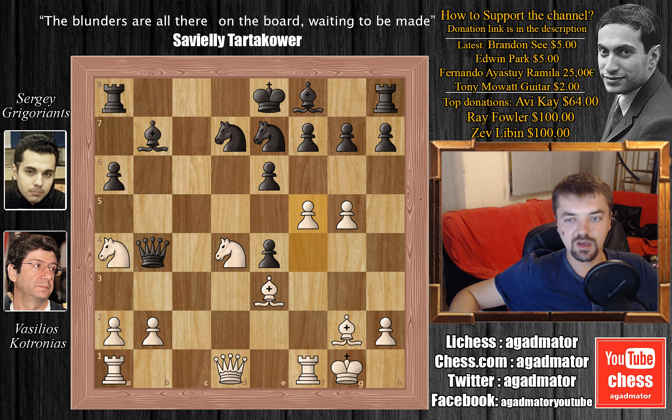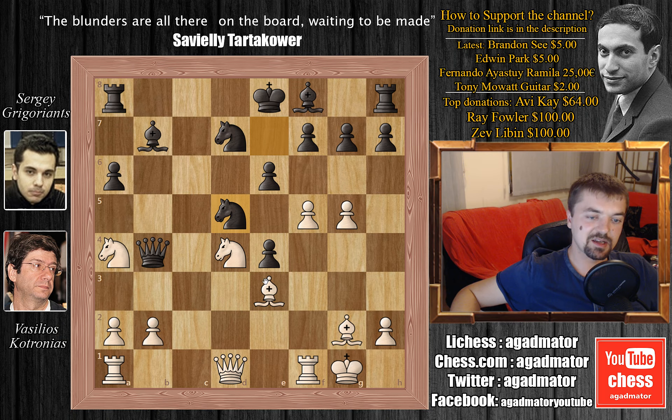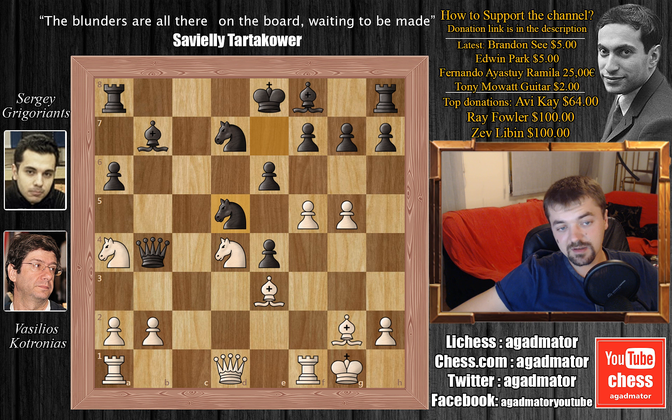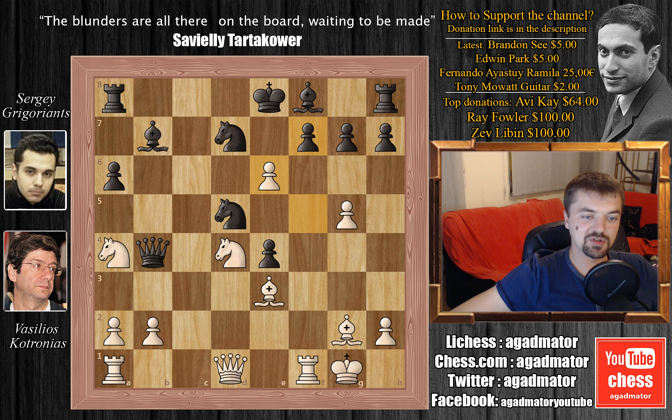We have knight to d5, and this knight is attacking the bishop on e3, which is undefended. White plays f captures on e6 — giving up the dark-square bishop. It would be pretty dangerous to capture it, so probably the best move is simply f captures on e6. But it's hard to resist a nice bishop on e3, so Grigoriants captures it — knight captures on e3.